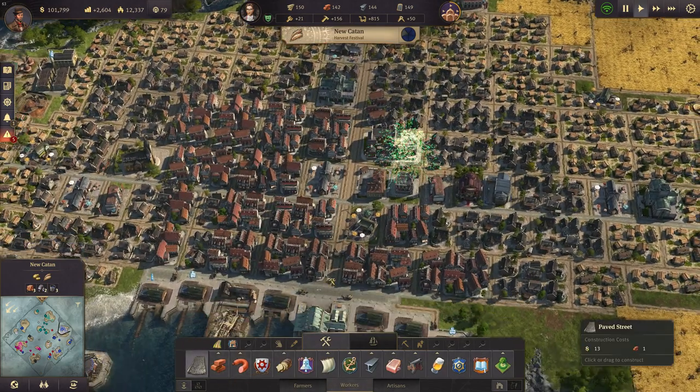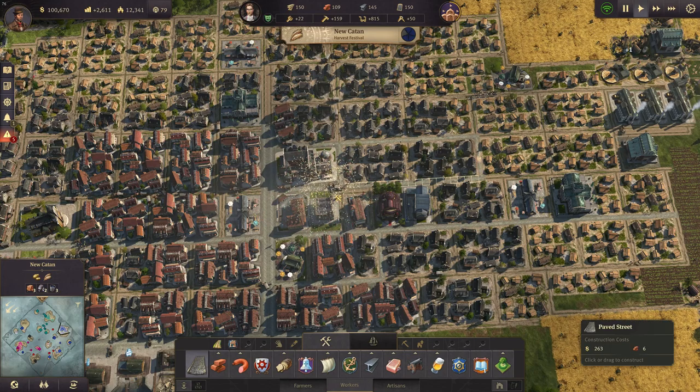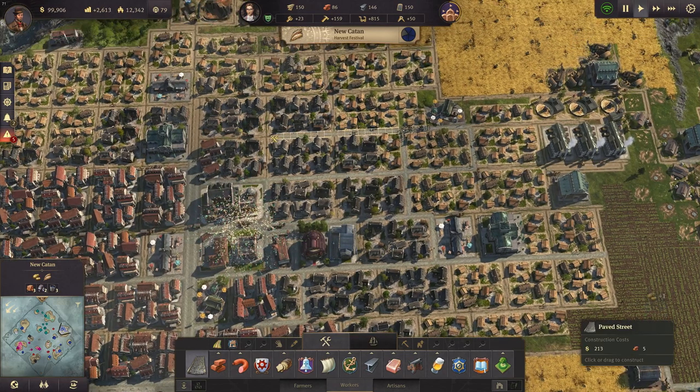In the meantime, we can have a few more paved streets here. There are a lot of service buildings here and with the paved streets we can increase their influence — their area of effect. So let's do that as well, because of course we want to have happy people and we don't want to have any riots at all.